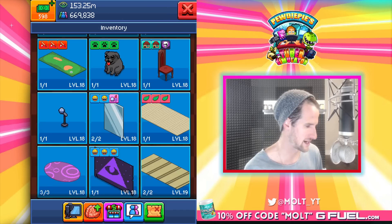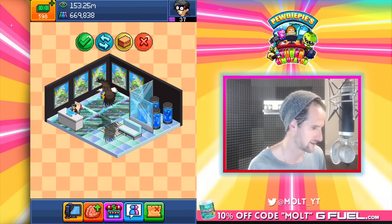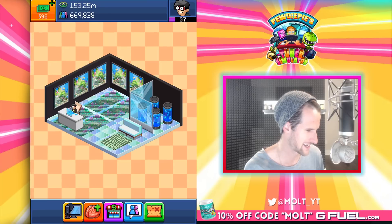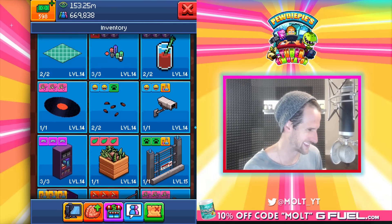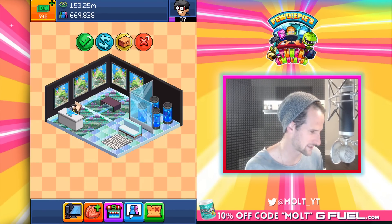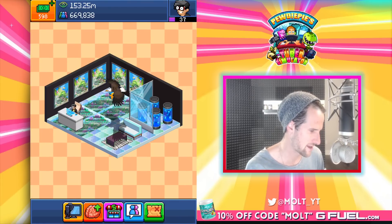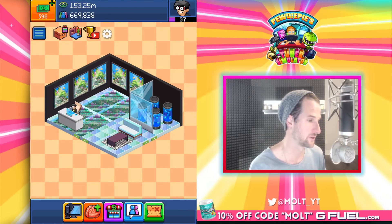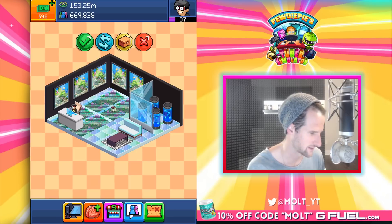We'll throw that back. We're gonna use the zebra rug — look at that thing, that's awesome! Does this table work in here? Let's rotate it — yeah, there we go. Maybe throw some fruit on the table.